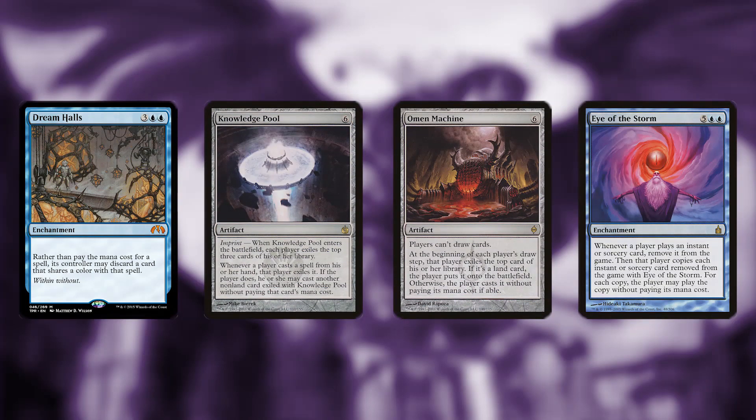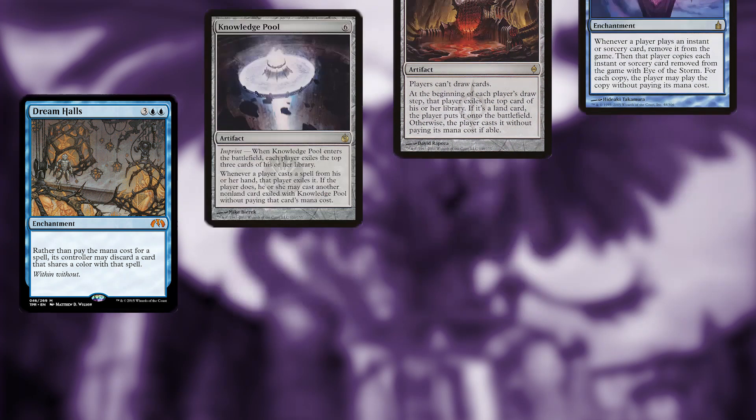A few cards that we chose not to include with this deck but wanted to mention anyway are Dream Halls, Knowledge Pool, Omen Machine, and Eye of the Storm. As taxing effects don't synergize well with the second ability, without Lavinia on board these cards tend to get out of control from your opponents' perspectives, and the main theme of the deck is just trying to shut down a lot of what your opponents can do, not add to it.